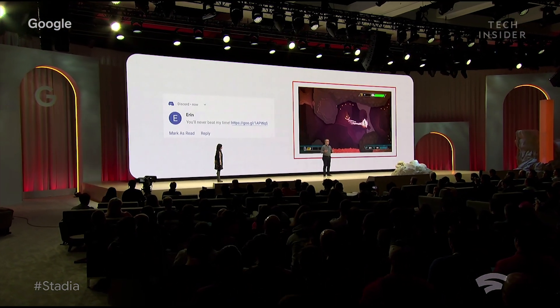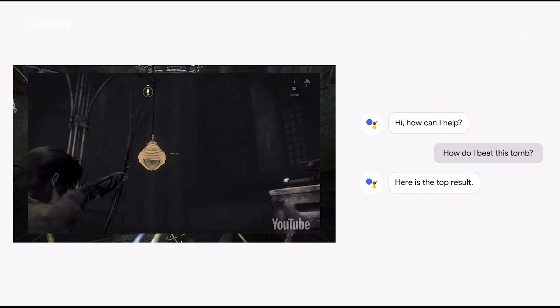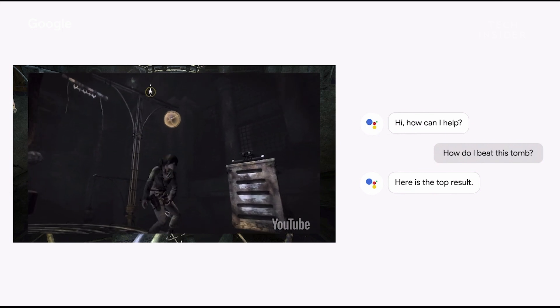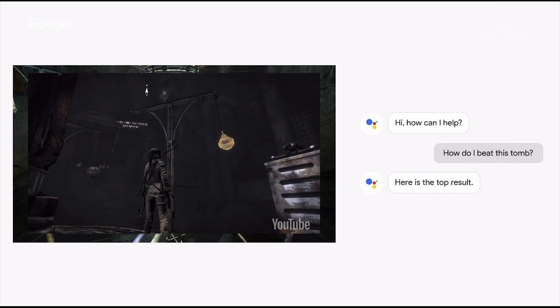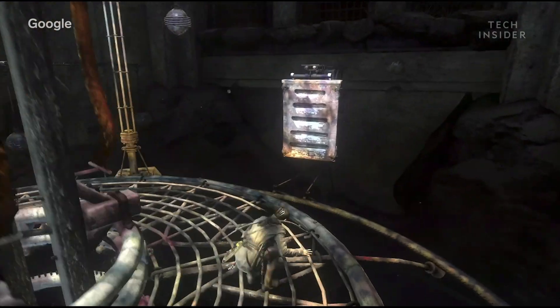When the player gets stuck on a level, instead of grabbing a laptop or a phone, they just need to push the button on the Stadia controller to get help from the Google Assistant. No distractions, no need to take your eyes off the game, and no secondary devices needed.